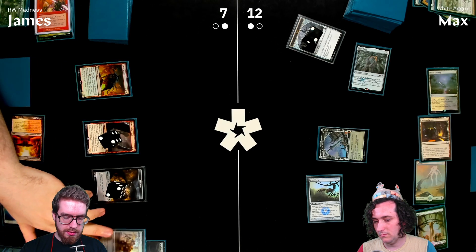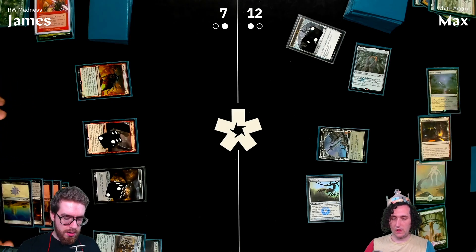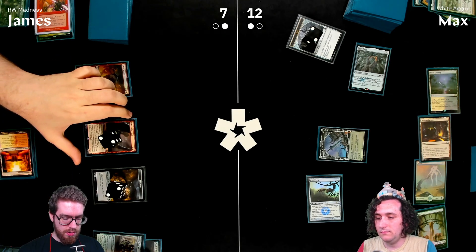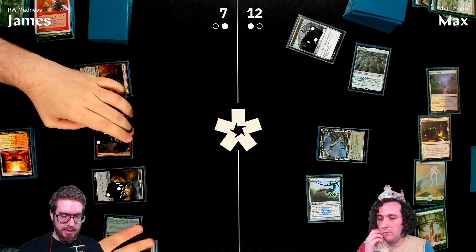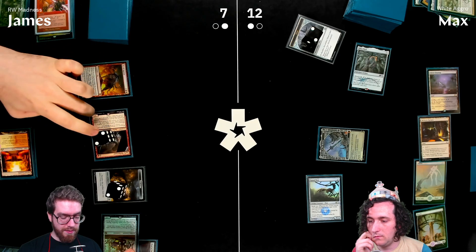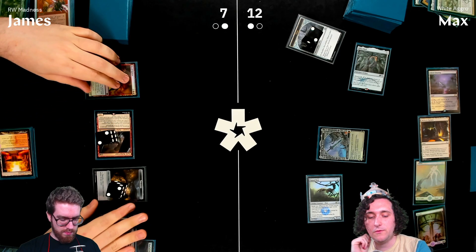James equips Maul of the Skyclave to Bowmat Courier, giving it flying and first strike, making it a 3/3. He attacks for a total of eight, and Max goes down to four.